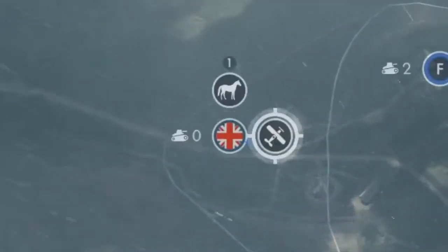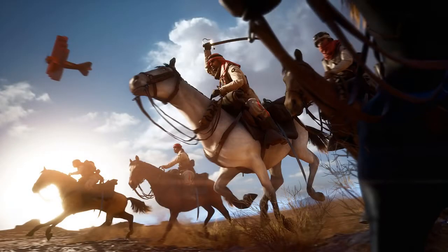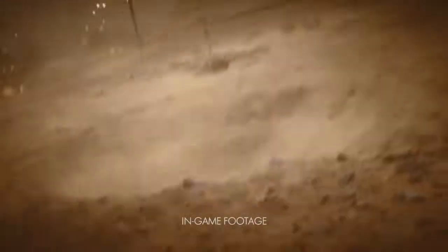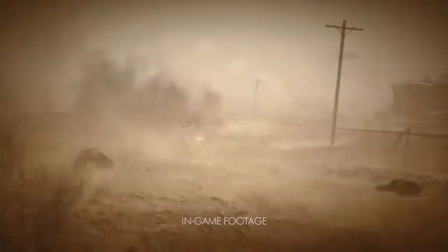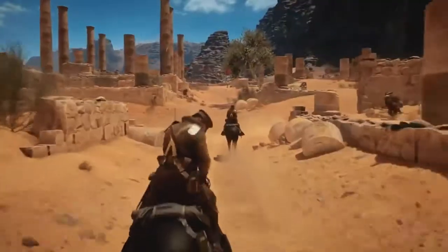To ride a horse you select it on the deployment screen, or you can jump on one you come across on the battlefield. You can also jump off, but it can be stolen by an enemy player if you're not careful — so in theory one team could end up with all the horses. Interestingly, the horse will act like a real horse: if you head toward a cliff, it'll stop and refuse to go over. It can go into shallow water but won't swim out to sea, and will try to avoid or jump over obstacles.